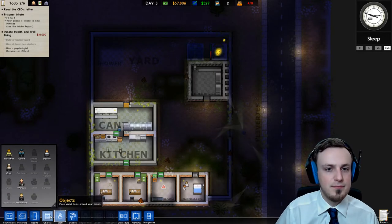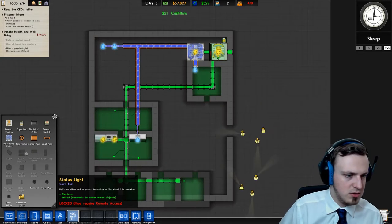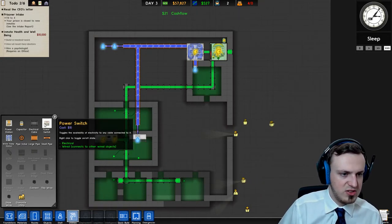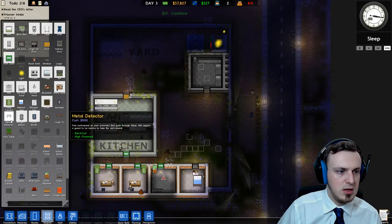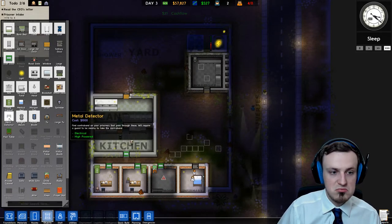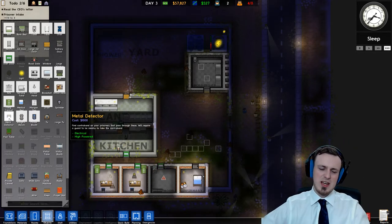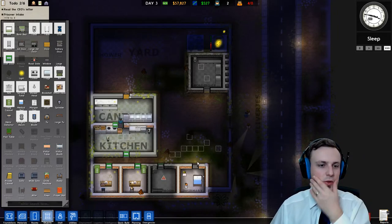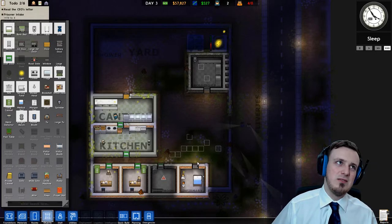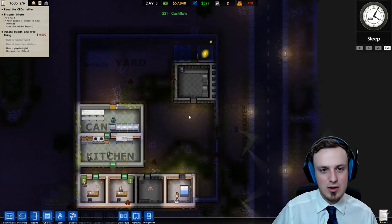I guess we still should put some lights there. This is just the CCTV objects. A metal detector — that's pretty cool. But it's also quite expensive and high-powered. Otherwise I would just put some metal detectors in front of the infirmary and use a normal door so that any metal — well, most things that are dangerous are metal — so that would be a good idea after all.